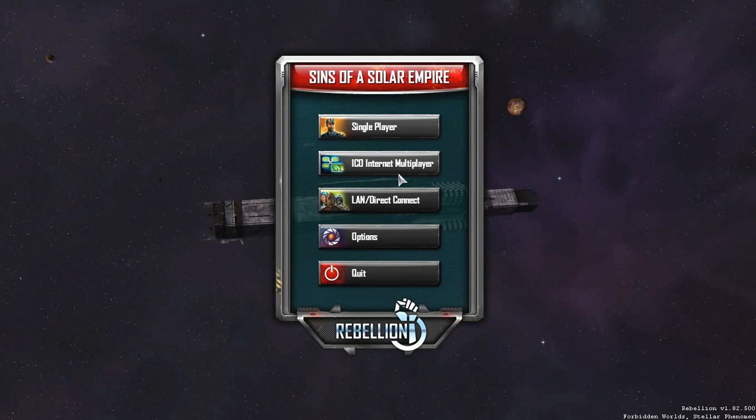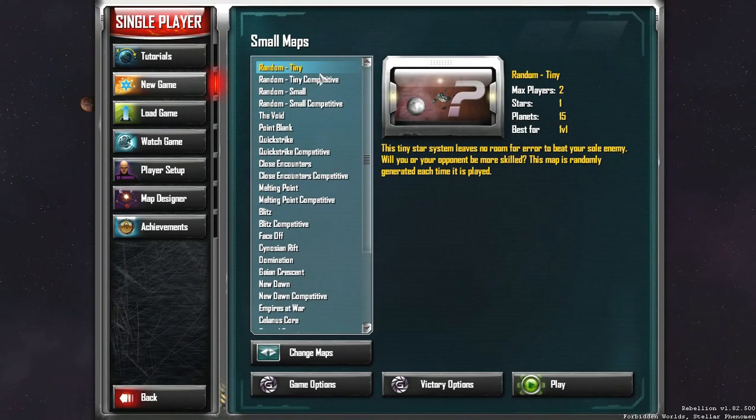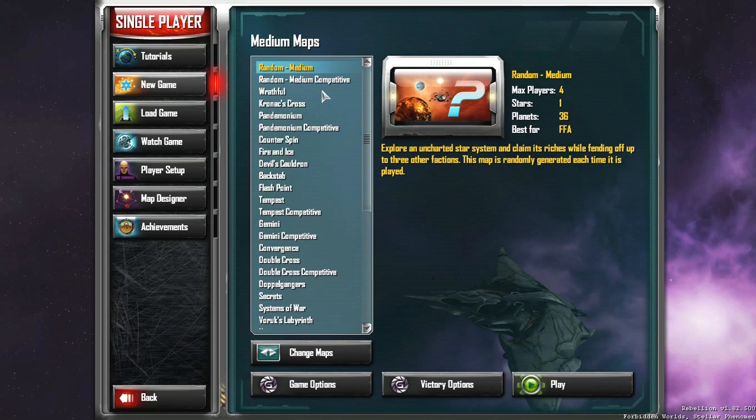Hello everyone, this is Azekrep, and this will be my first actual let's play of Sins of a Solar Empire. We're going to get started here, and I'm going to go with a random medium map, just so we can have a fairly standard game without getting into any of the set options.